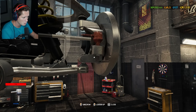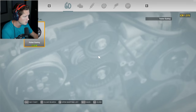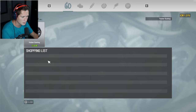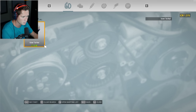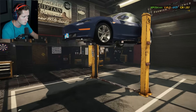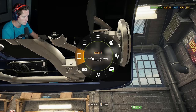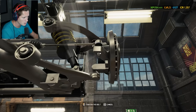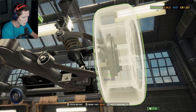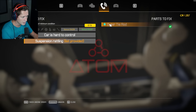We're taking the outer tie rod off. We've got 1,300 credits so we need to be smart and not run into a bad situation like yesterday. We're going to add this outer tie rod, put it back on, and throw the wheel back on. That takes care of the suspension rattling.